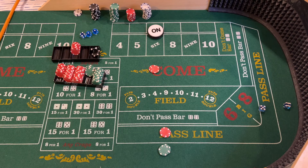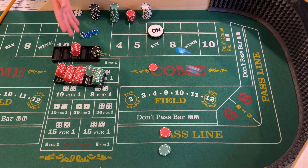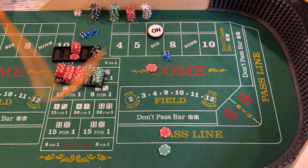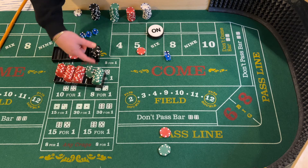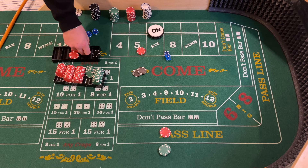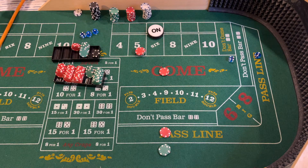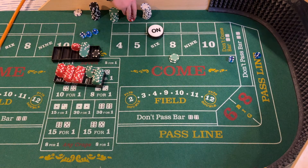Back in the come. Yo — eleven, winner in the come! Three — craps, loser in the come, replace that. Five — five, field five, going to go four times odds — forty dollars. We need another ten dollars in the come. Seven — not ideal, but the shooter did hit some numbers for us.